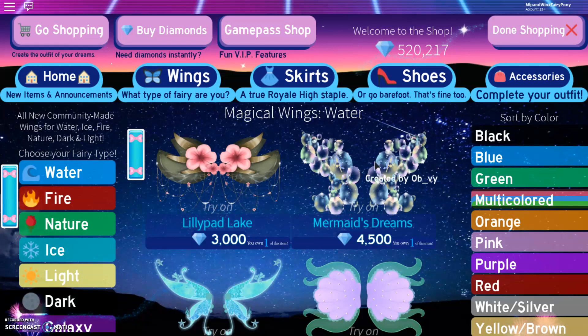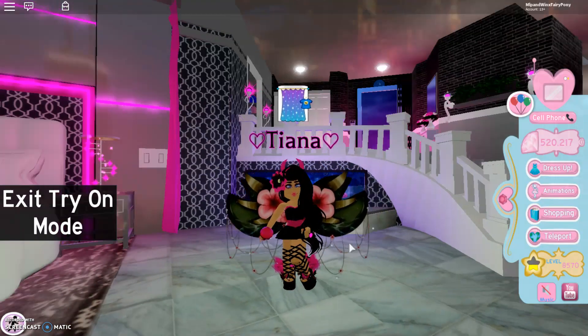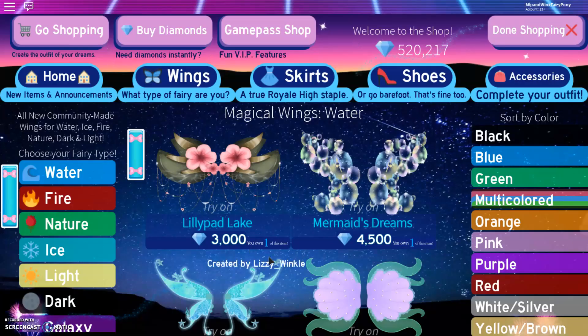So in this video I will be showing you what all of these wings look like. You probably already know, because there's a try-on button now — so you can try on, but you can't move them on, and someone in the server next to you cannot see the wings on you either. But at least you can see them and try them on.